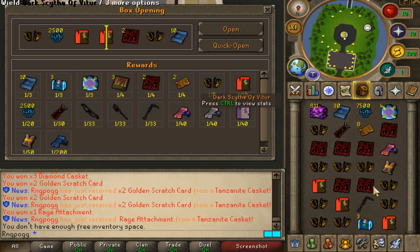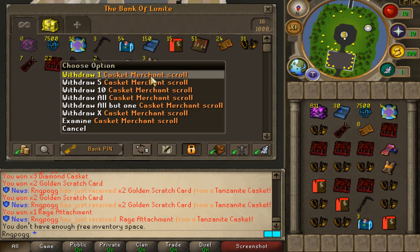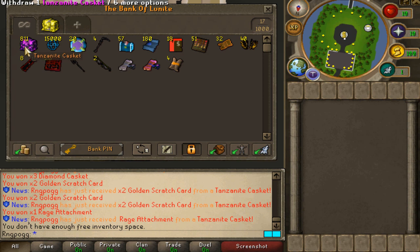Holy guacamole. And we've just pulled the next lovely Casket Merchant Scroll right there — that's number four. The second booster coming in as well. We've opened 190 right here, ladies and gentlemen. I love what I see. Let's keep going.